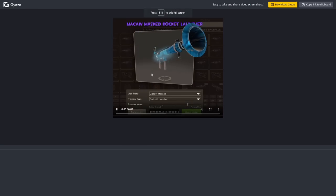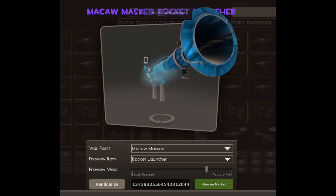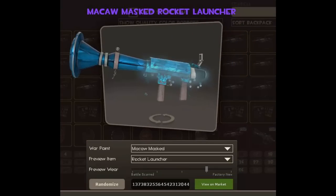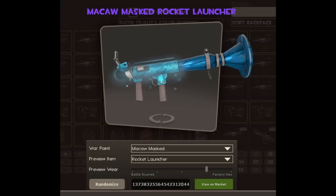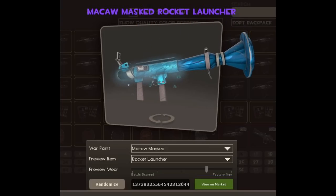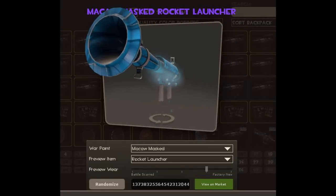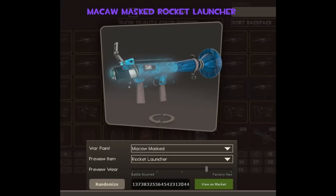Moving on to another one here, we've got another McCaw — and again, it looks very, very different to the one we've just seen. This one is mostly blue. This is a strange minimal wear and what's called a blue gem. So orange gem with the orange — this is blue because it uses the blue form. This is still in a war paint form, shown on a rocket launcher to showcase it. Some people say this is potentially one of the rarest war paints in the game.